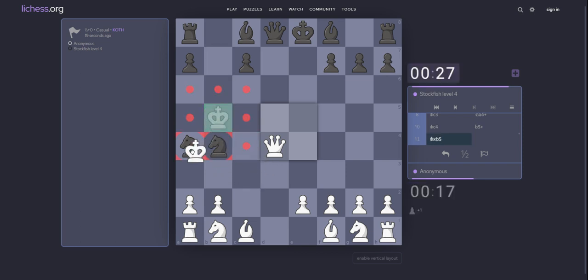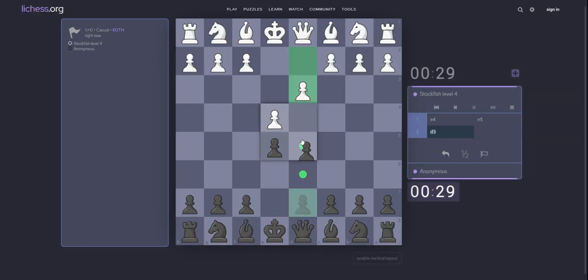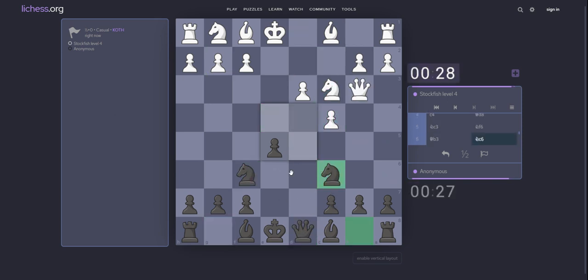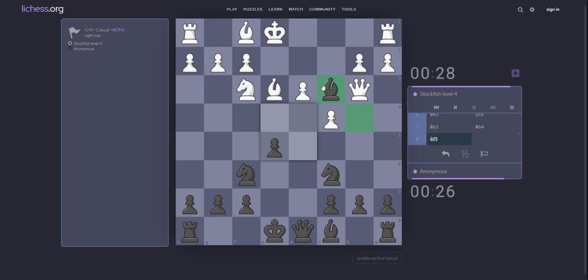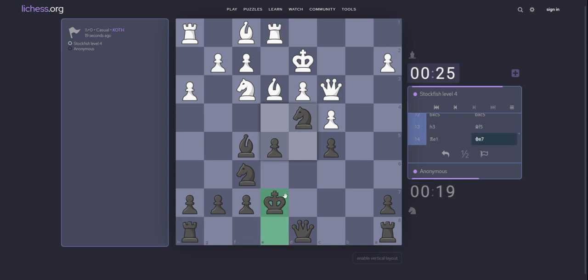Yes. Bishop d7. Check. King b5. Bishop d7. King c5, king b5. Yes. Queen d8, of course. Queen d4. Knight d4. What about knight? King d2. Pawn on c5. Of course, but king c7. Take on d4. c take d4.